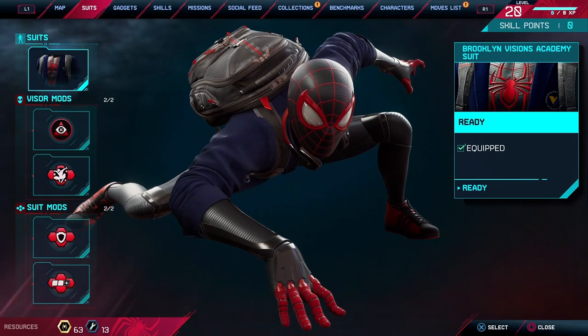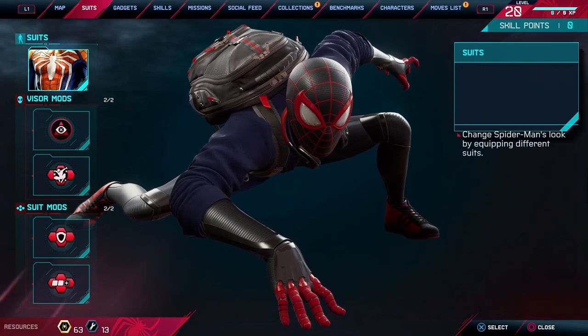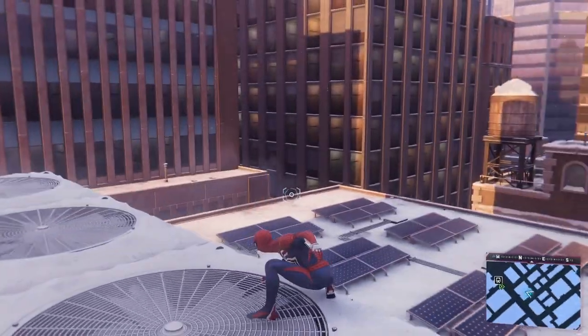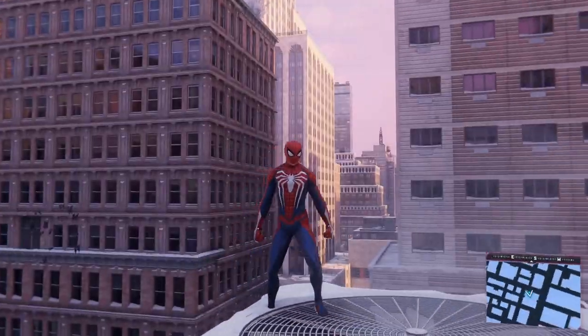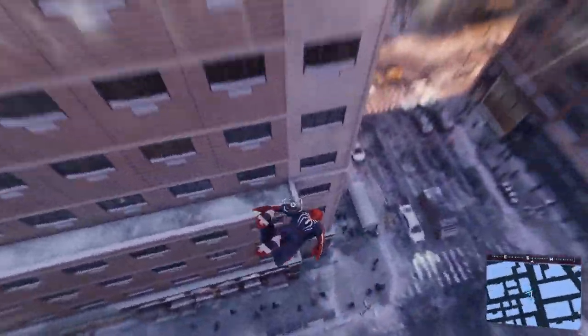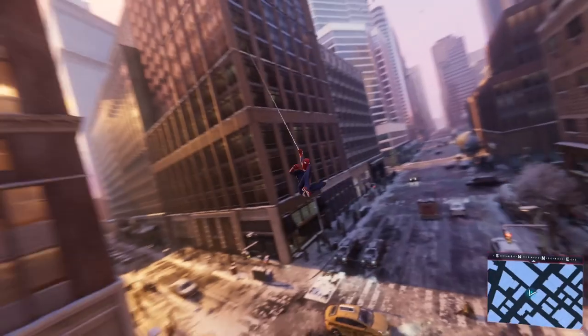If this works, it will put you back a screen to where you can see your suit mods and different abilities. Once you're at that screen, you're going to want to wait three seconds — count it in your head — and then once those three seconds are up, press the X button again. At the top left, it will actually change the image to his iconic white suit.